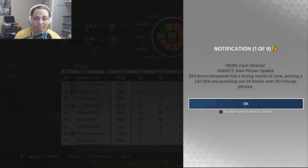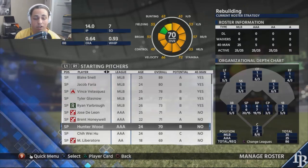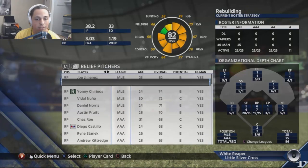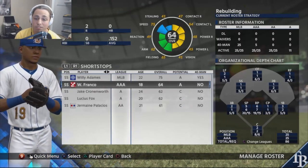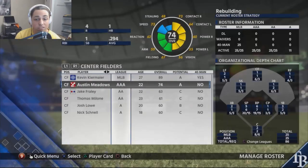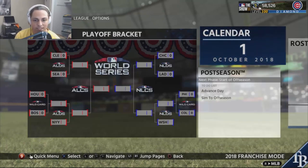Looking at the prospects: Jose De Leon is up to 71, Brent Honeywell up to 71, Hunter Wood at 70, Liberatore at 69, Banda at 68, Brendan McKay at 68 — the pitching prospects are developing nicely. Wander Franco is up to 64. Jesus Sanchez is up to 64 and probably should have been in AAA, so I need to remember that. Austin Meadows is a 74 and might be ready for the majors next year. Overall a pretty solid season.